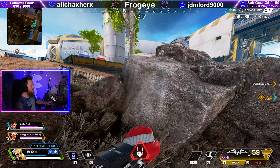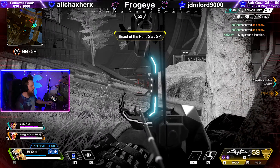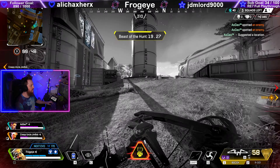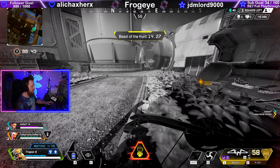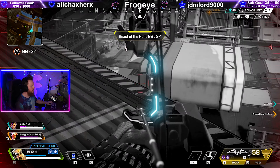Okay, Valca's still down there. See him? Pathfinder in the house, Mirage next to him.